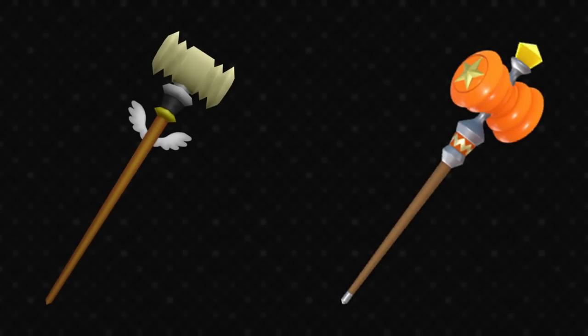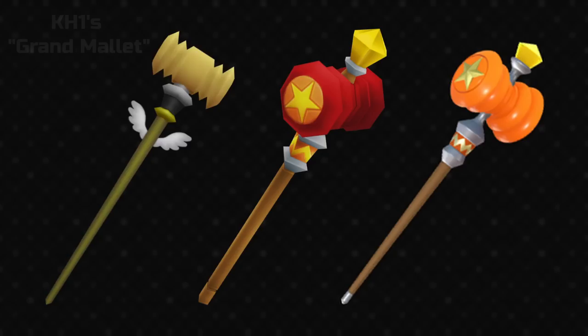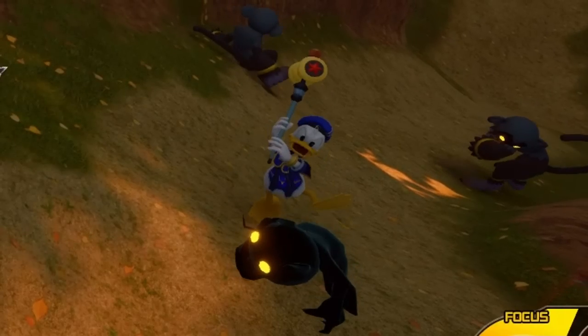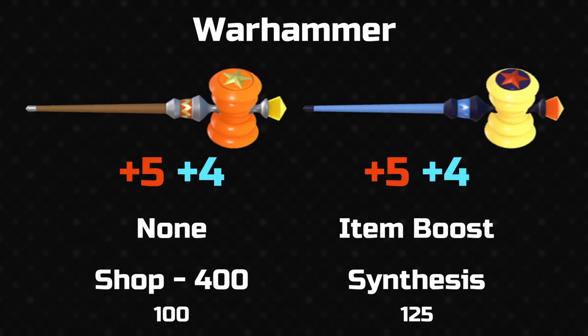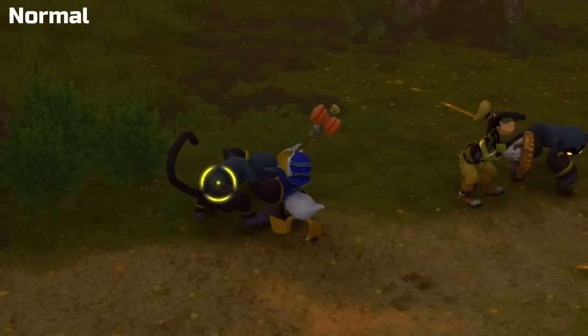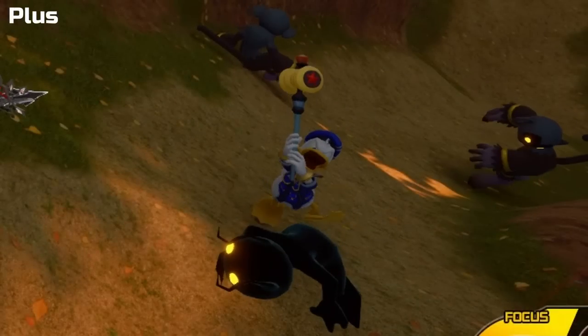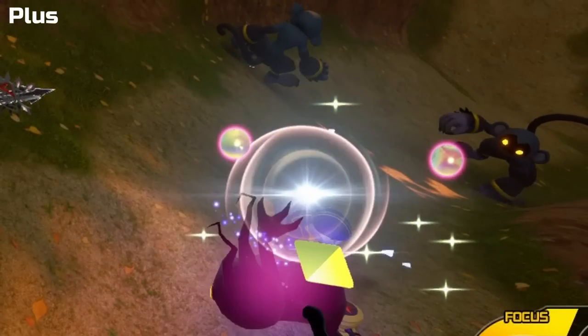Next up, another returning weapon — the warhammer. It's named after the KH1 weapon but modelled after the hammer staff from KH2, although it's more orange than red this time. It's the same idea of a strength-based staff for when Donald's feeling extra feral. You can buy the base warhammer for 400 money and the plus version requires synthesis. It has the item boost ability, which increases the potency of recovery items. Since the warhammer is more physical, its hit effect is simple — a pair of interlocking arcs forming a kind of whirl.